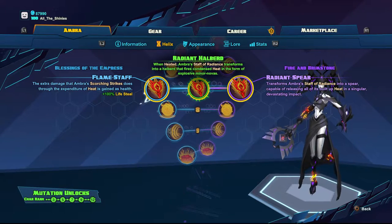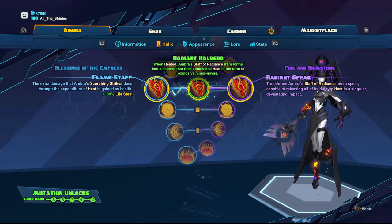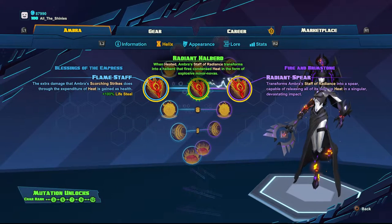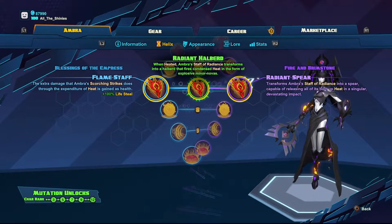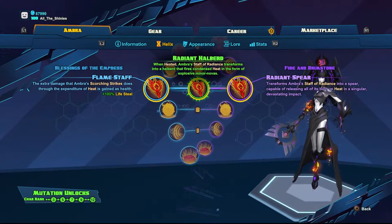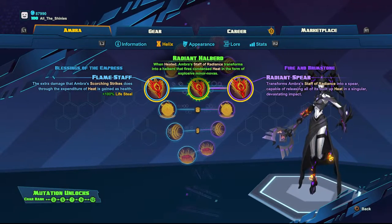Level 7 is the Game Changer — going down the middle with Radiant Halberd. Because of my Legendary Item for Ambra, I'll be able to fire it off non-stop and the damage will not be decreased based on how much heat is consumed. As long as you can use it, it's max damage, and the Legendary Item gives me just enough heat to use it infinitely. So I can fire Radiant Halberd over and over and never run out of heat, giving her a ranged attack she wouldn't otherwise have.